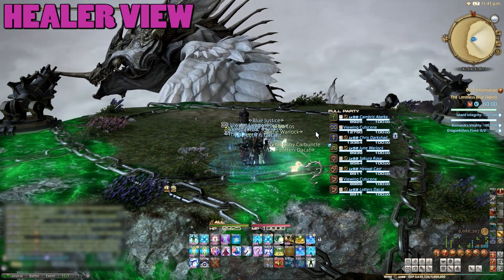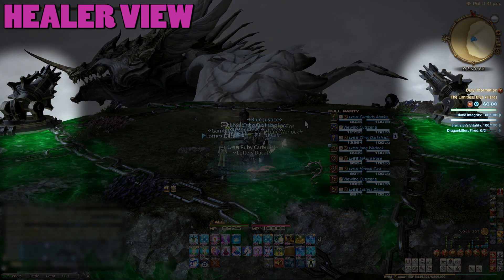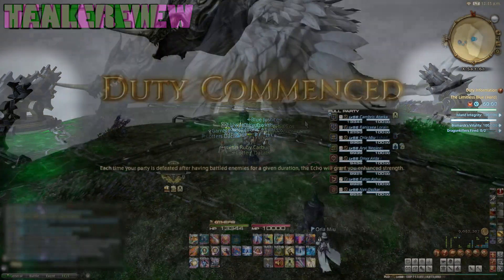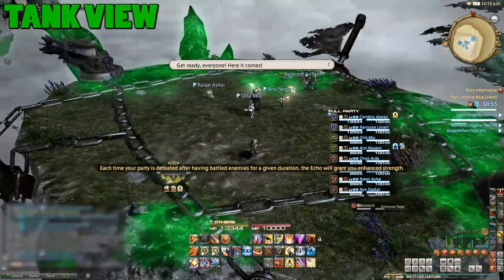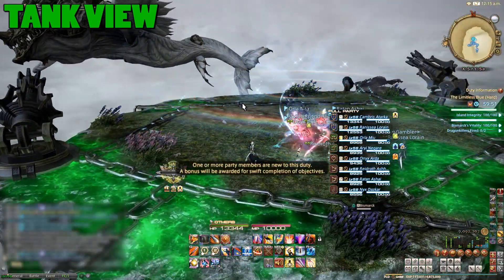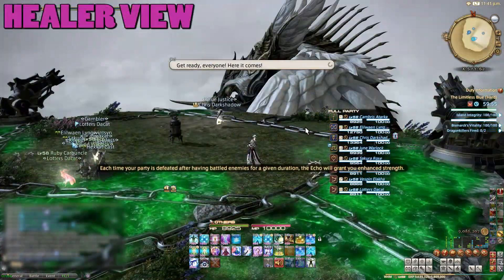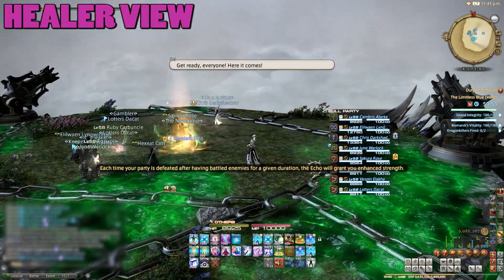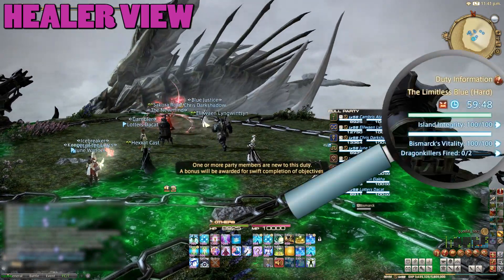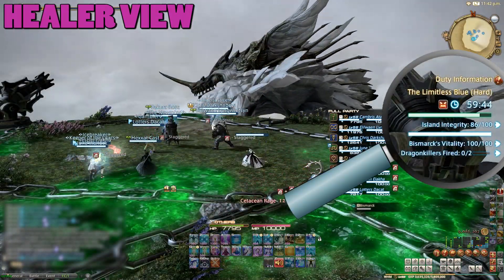At the start of the fight take note of the two cannons on either side of the platform. Also note the little barrel right in the middle as these will be important. Bismarck will dip down and slam into the platform attempting to destroy it, with this first hit being unavoidable. You can see the platform's health under the duty information on the left — do not let it get destroyed.